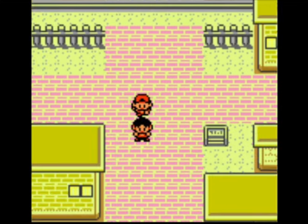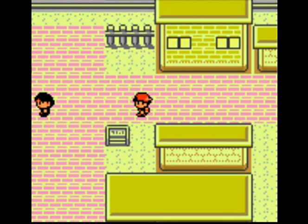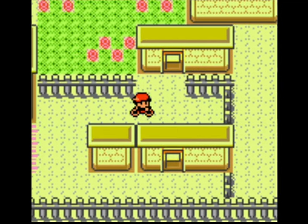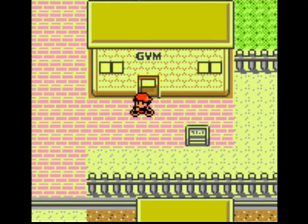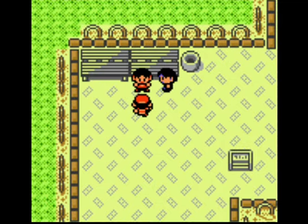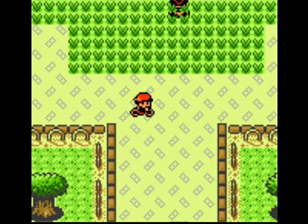You can trade that Abra you buy from the game corner — you go into the Pokemon Center and trade it for a Machop nicknamed Muscle. And here we grabbed the Squirt Bottle as well. I remember it took me so long to figure out how to get past Sudowoodo when I first played this game. I never used to go into every NPC house, but I do that automatically now whenever I do my own playthroughs.